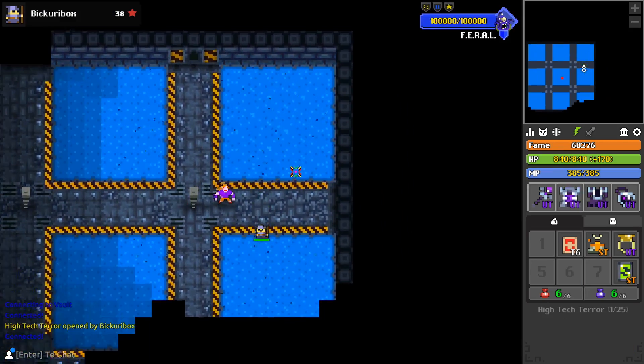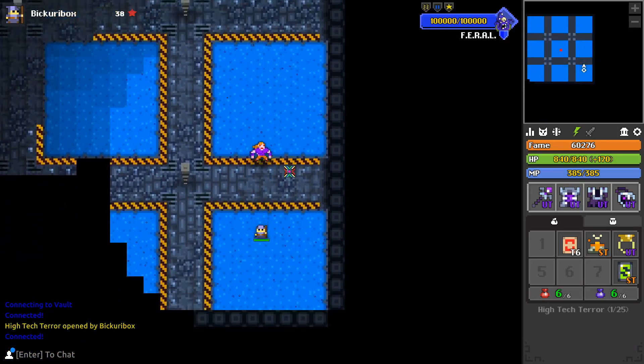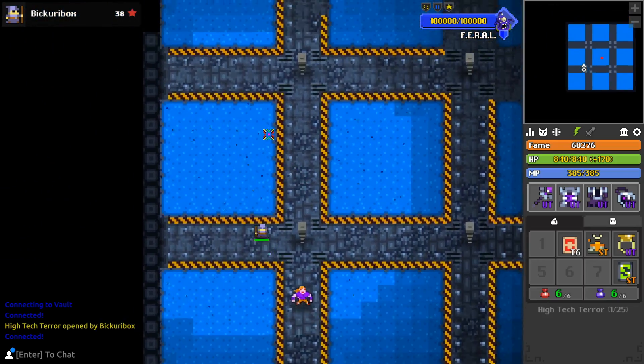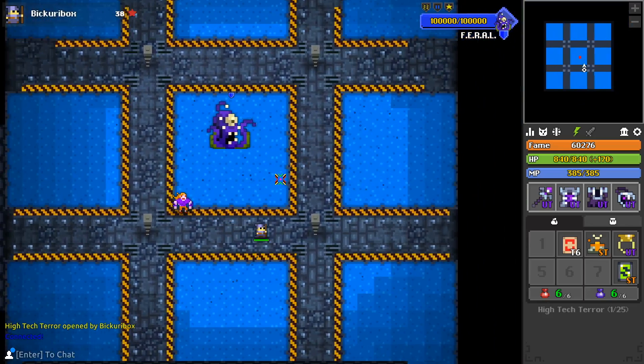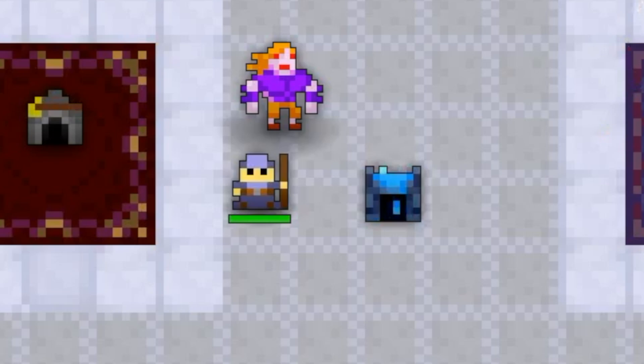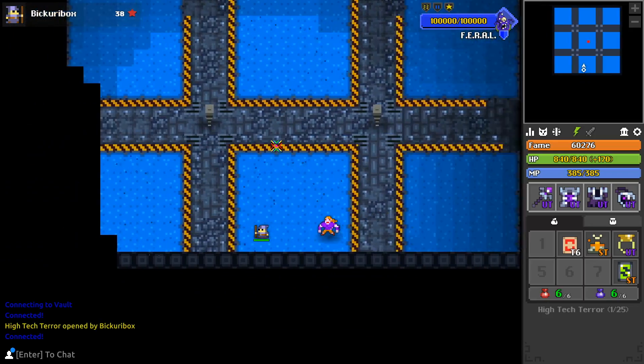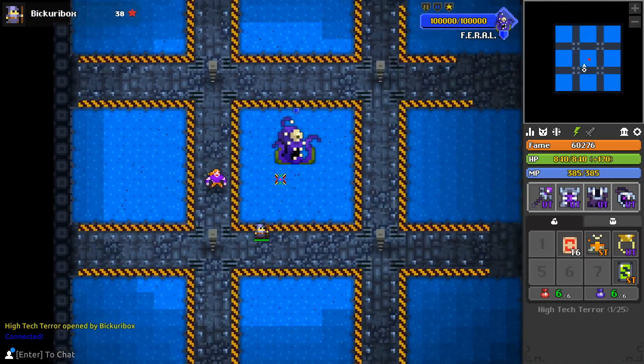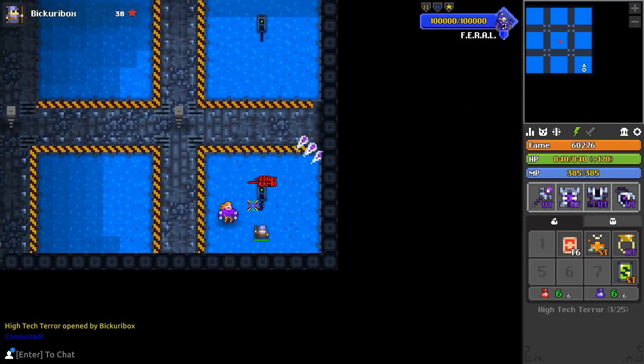Now let's move on to the dungeon, High Tech Terror. I don't know where it's going to drop — I would suspect it has something to do with the Mad Lab — but because it's a single boss fight, it looks like a Court of Oryx dungeon. I won't speculate any further on that. I thought the portal for this place was really cool; it has the alternating green and blue goo. Once you're inside, you'll see that we have nine squares of blue goo, and Pharaoh will appear in the center.